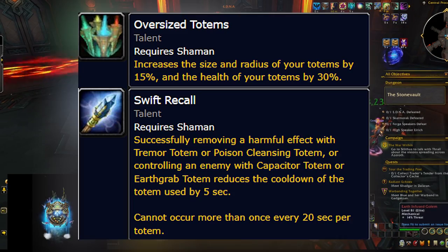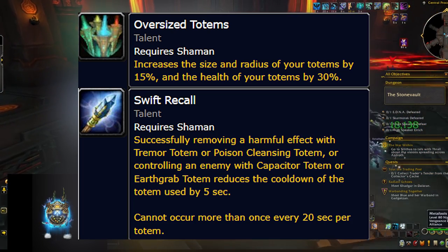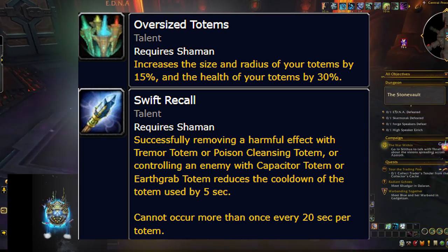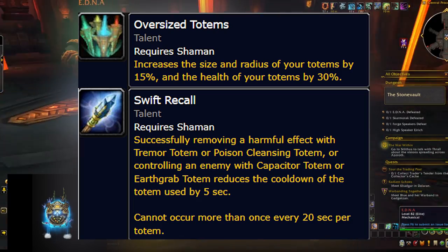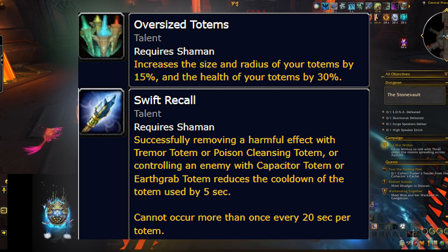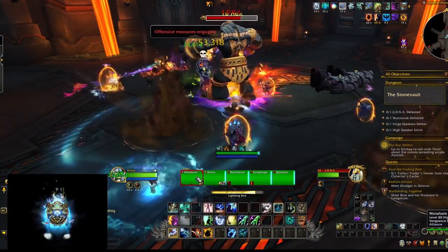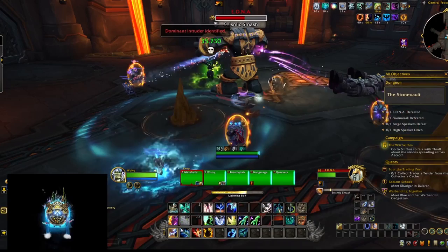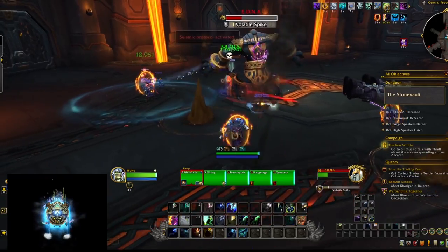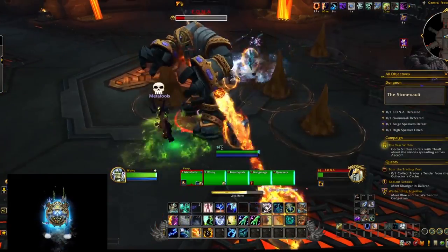There is a choice node that feels a bit dubious. One option increases the radius and health of your totems — useful for Earthen Wall Totem in raid, but in dungeons no totem radius is big enough to cover both your hunter and mage in a five-man group, and in raid everyone is stacked anyway. The other option reduces cooldowns on some totems, which could be useful for Poison Cleansing Totem on Afflicted week, but outside of that it feels like a wasted node with limited use in both Mythic Plus and raid.